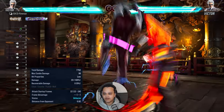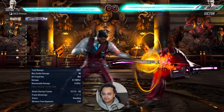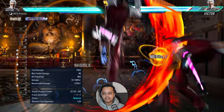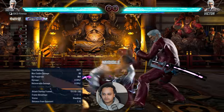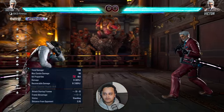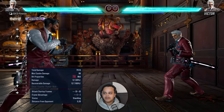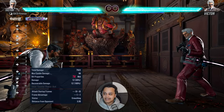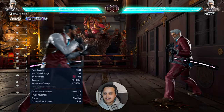EI one-two is launch on block — minus 19 — and its extension is also launch on block at minus 18. Not recommended outside of combos. EI one-two in combos is covered more in the heat section. Up one-plus-two is more of a heat move and is only good in heat — we'll cover that in the heat section. That's EI in a nutshell: a big, read-heavy committal stance.